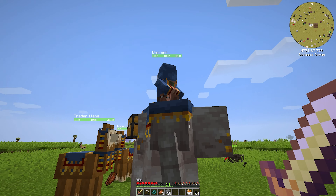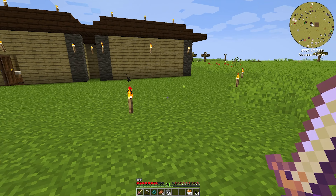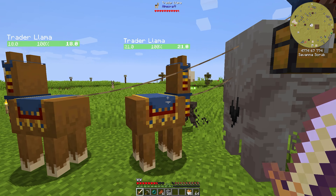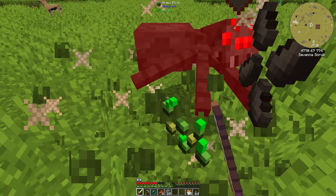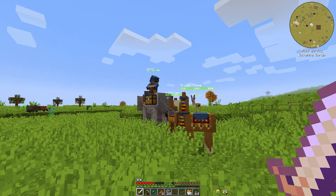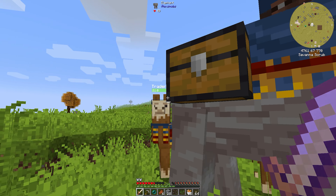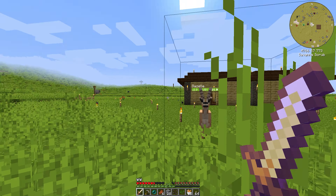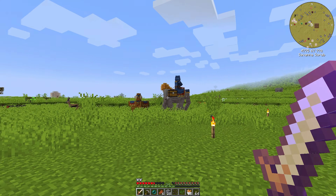A wandering trader is out here too. Let's see what this guy's got. I like that he is on an elephant — he's not just walking around with his llamas on a lead, he is ON an elephant. Let's see if he has more stuff. He doesn't like the spider being near him. Pretty much the same stuff, nothing too crazy, a couple of modded items, but for the most part he's really only good for his leads. But he's on an elephant, so I'm not gonna kill him.